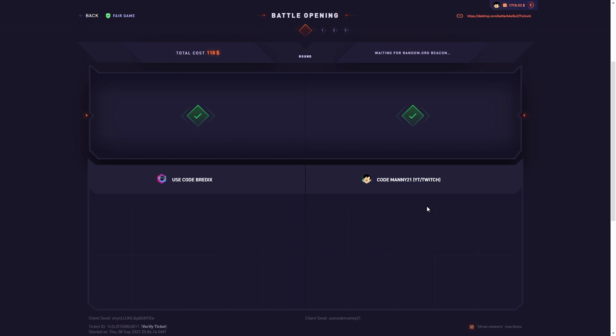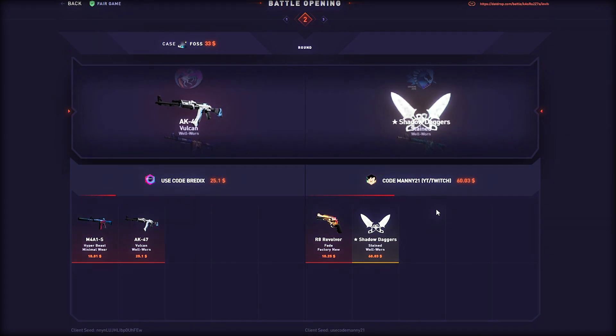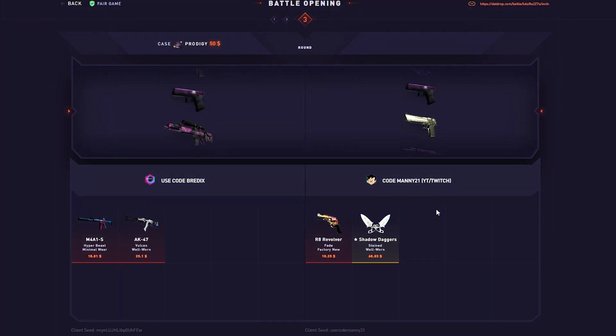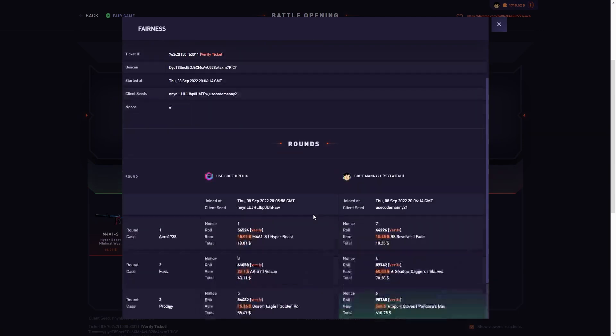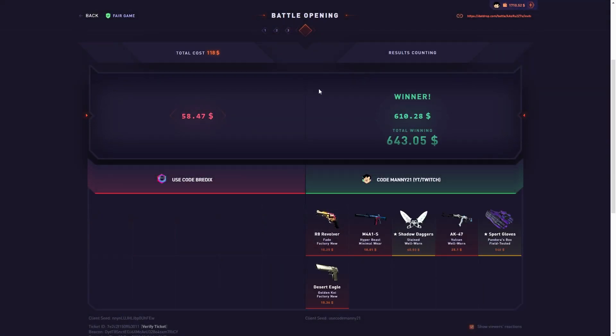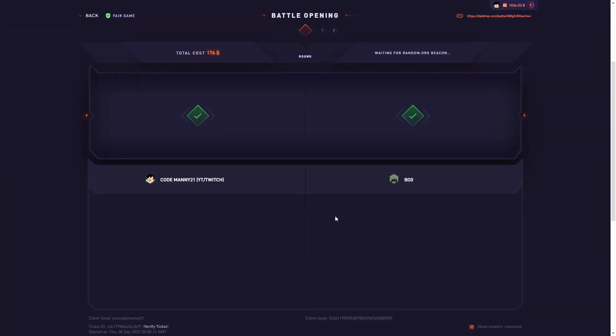All right, we're gonna hop into this $118 battle, this guy's head up quick. We got the arrow case, nothing. Lost case up next — maybe. Nice, got a decent lead, nothing too exciting. And yeah, with the prodigy — nice, $540! That's a high ticket, 98. I'll take that. $668 total, nice.